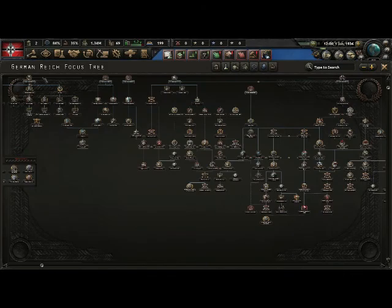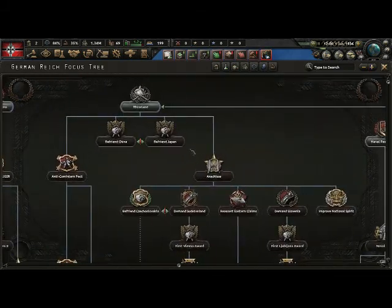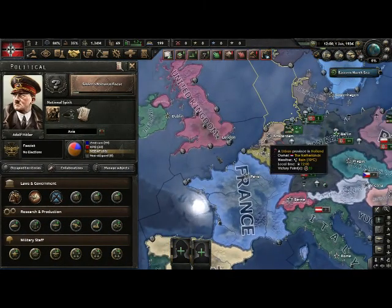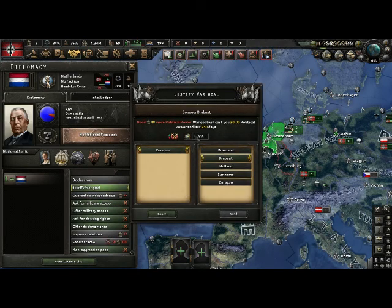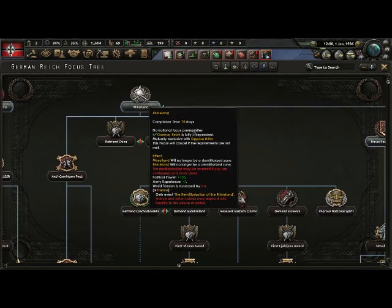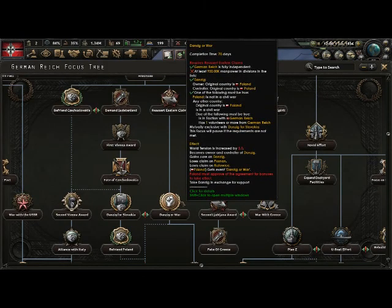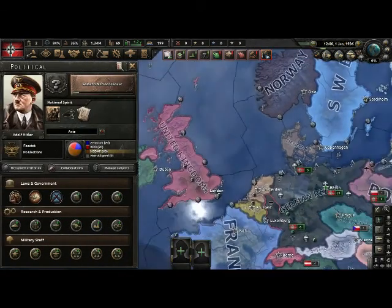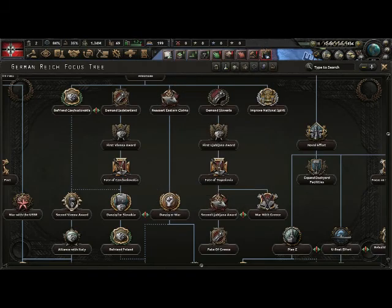The two focuses you should definitely go for are this one (factories) and this one (war goals). In the war goals branch you need to get the reasons to declare war. For example, if I wanted to declare war on the Netherlands I can't — why? No war justification. You can get a war justification two different ways: one, through justifying a war goal which takes time and requires political power; or two, through focuses. For example, one focus with a war goal is Danzig or War — it gives Poland an event where they either give you Danzig, this province right here, or you get a war goal to declare war on them.